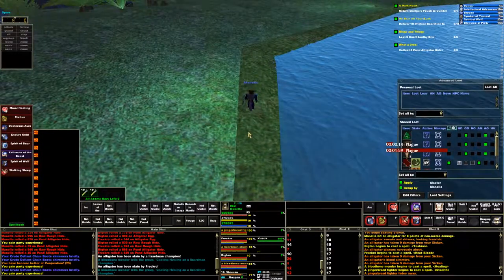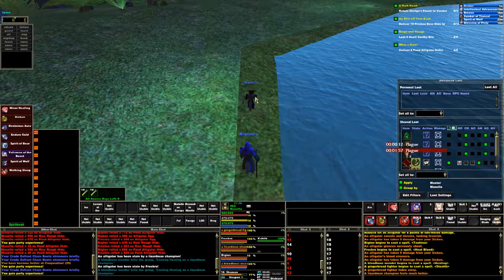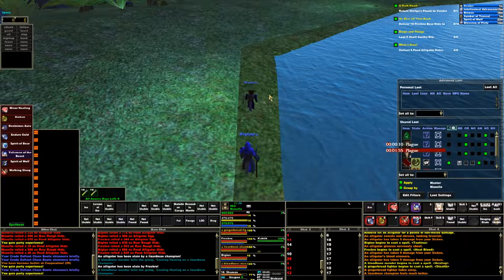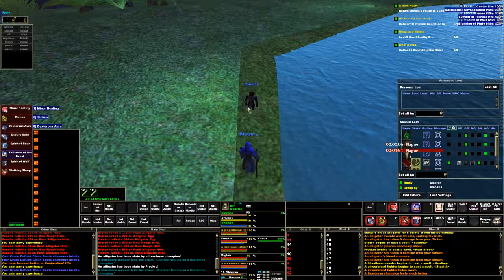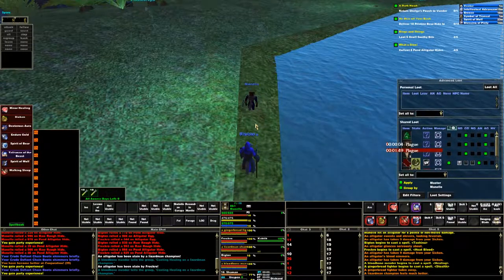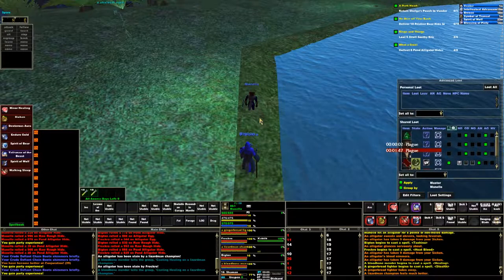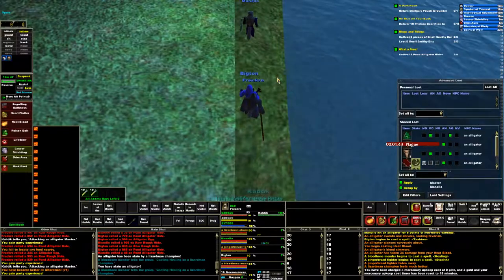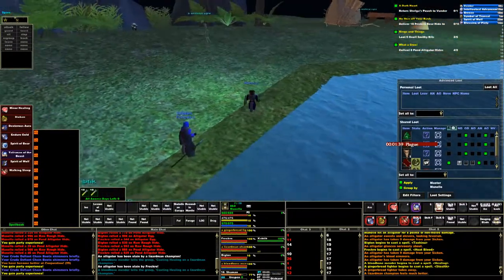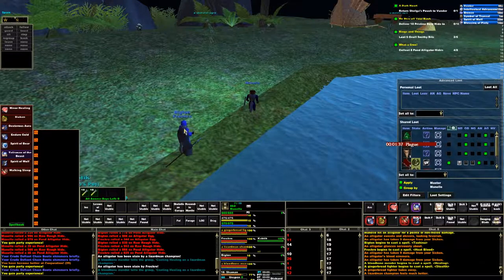I usually have my Gina set up to track whoever the main window is — that's if I hit Alt-2. So when I load up, I decide who I'm basically going to drive with, and that person I put on Alt-2. So Alt-1 is Freckro, and I forgot to change who it's tracking for skill-ups and whatnot.